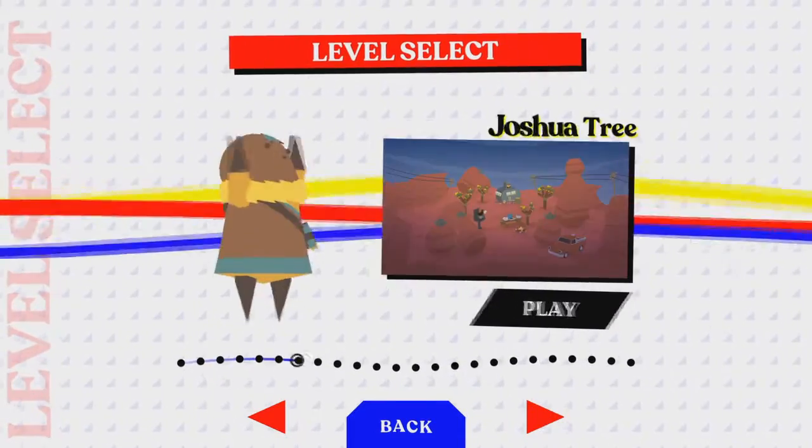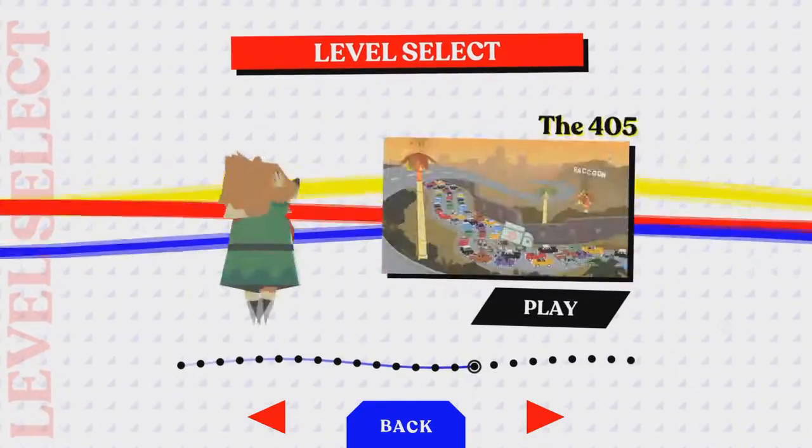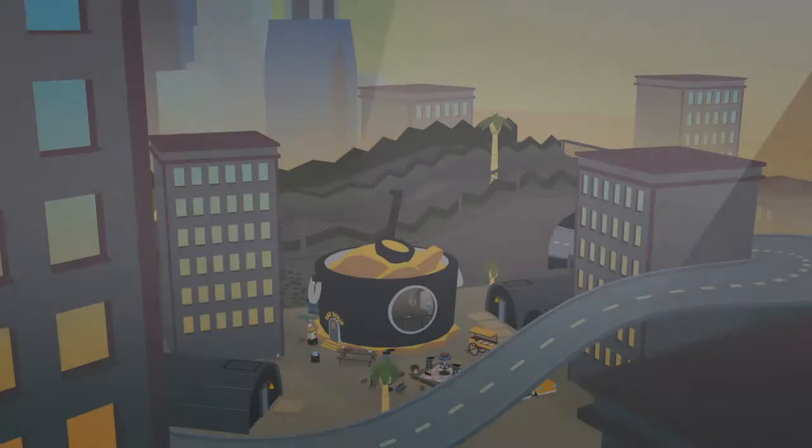It was described at the time as a reverse Katamari where instead of rolling stuff up in a big ball to try and roll up the world, instead you're sinking the world down into a big hole that you control.